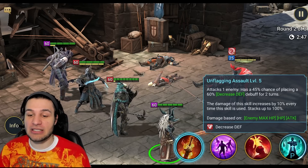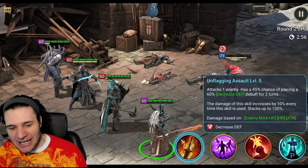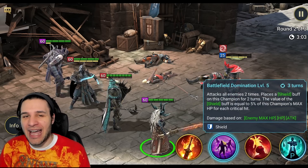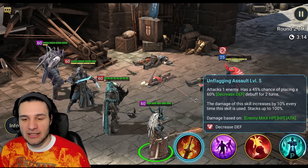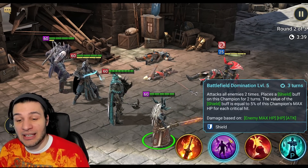Next champion: Unflagging Assault attacks one enemy with a 45% chance of placing Defense Down. Damage increases by 10% every time this skill is used, up to 100%, and it's labeled as enemy max HP. This is the legendary void champion — very interesting kit. All the skill multipliers say damage based on enemy max HP and attack. Usually when things are split like this it's not that great, but we'll have to dive in further.